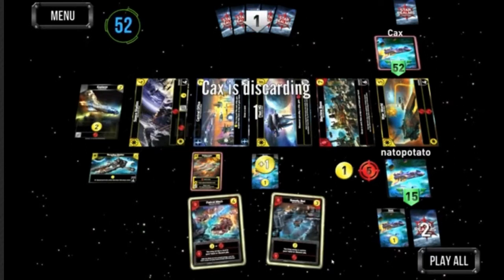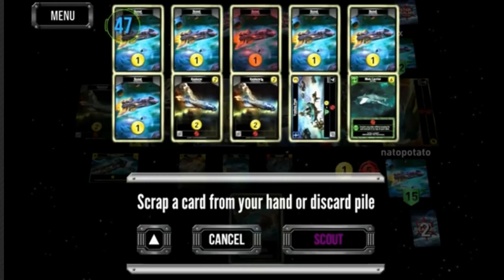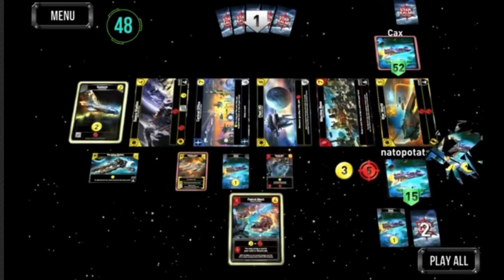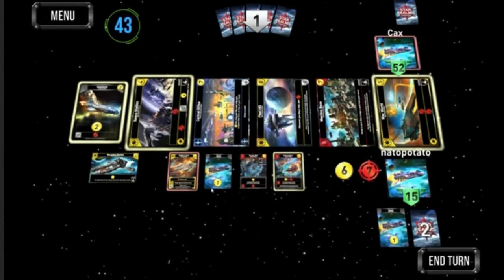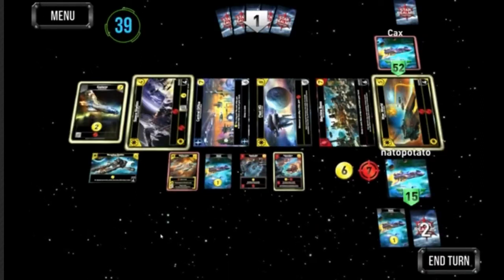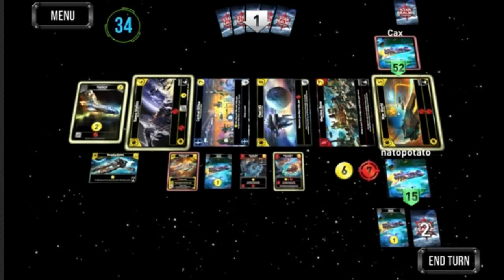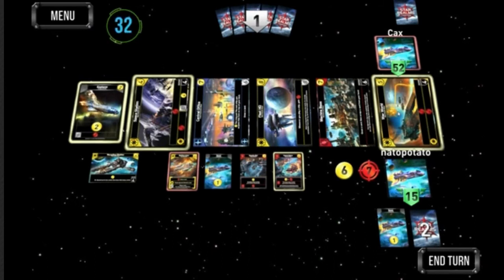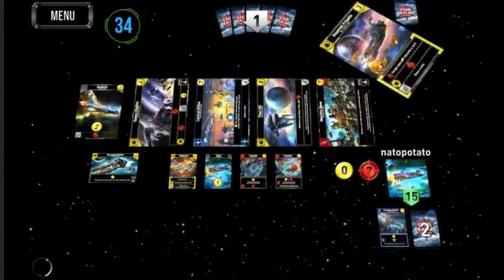There's your red combo — it doesn't matter which of those you play first or second, both effects happen. That's the way I understand it. There you go, they both triggered — so you're right. The Patrol Mech's a good card. I like that you can choose money or attack. Early game I want to lean more on money and then eventually switch to attack, but here I am whittled down to 15.